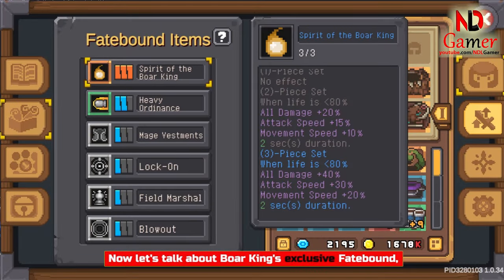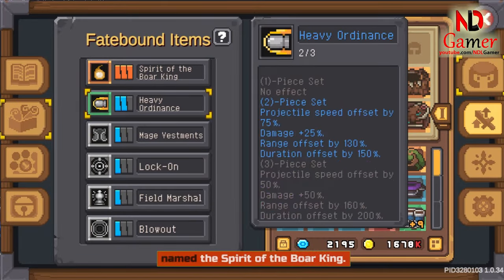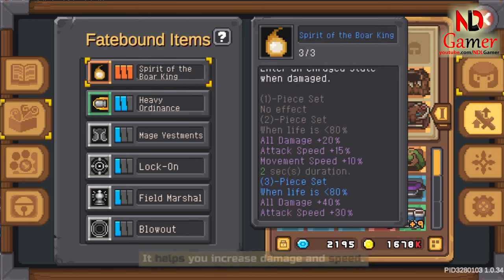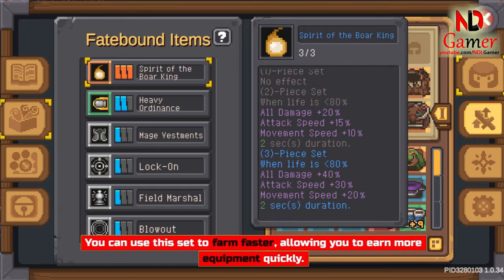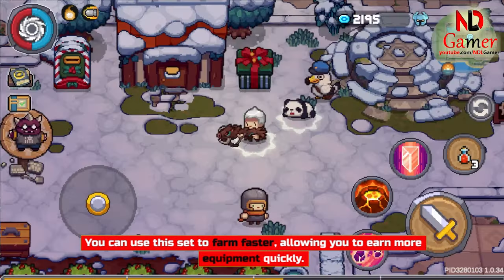Now let's talk about the Boar King's exclusive Fatebound, named the Spirit of the Boar King. It helps you increase damage and speed. You can use this set to farm faster, allowing you to earn more equipment quickly.